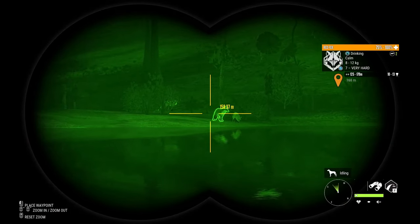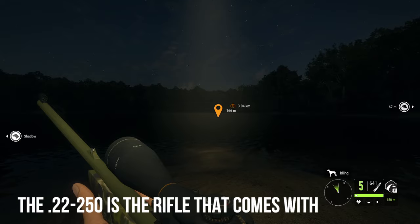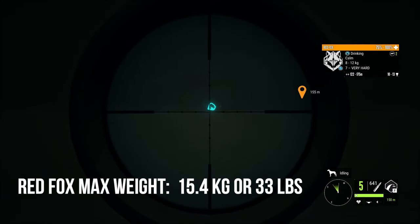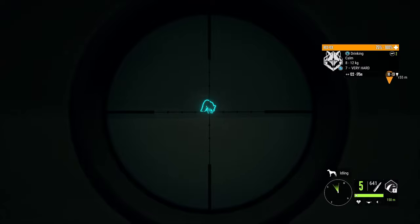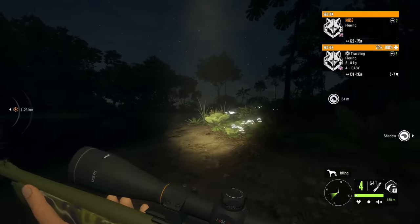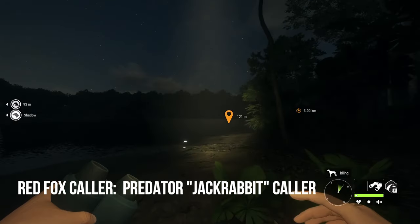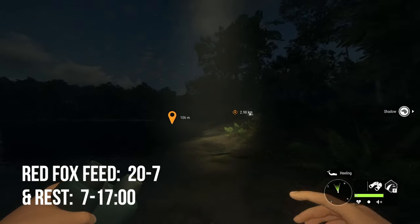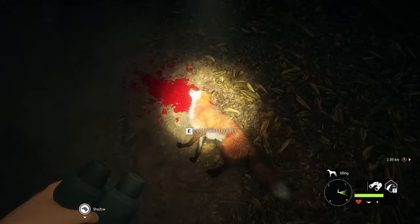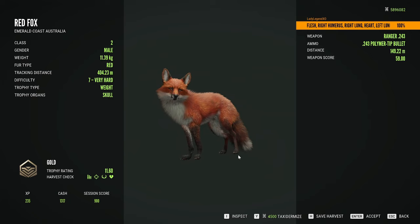Red fox are a class 2 species, so I usually use the 243. You can also use the 22-250 which comes with this map. Their max weight is 15.4 kilograms or 33 pounds. The collar for red fox is the predator jackrabbit collar. Red fox feed from 20 till 7 and rest from 7 until 1700, with several different feed and rest zone times within those frames. Diamond for red fox is 14.05.